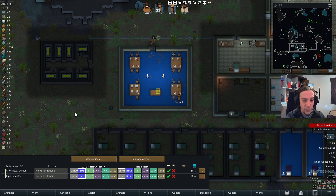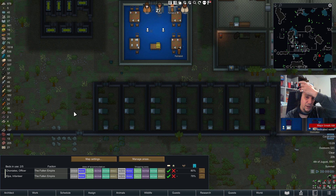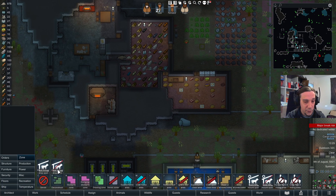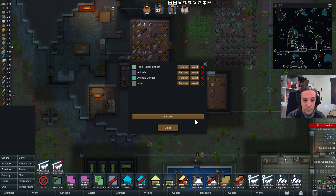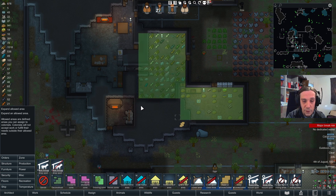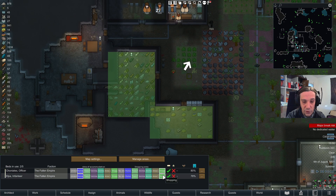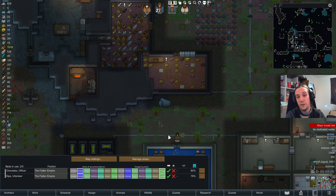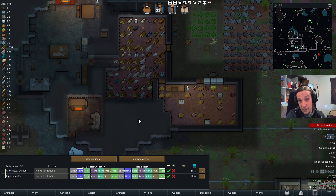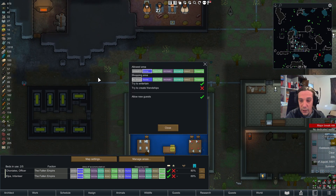That sums up pretty much everything necessary to know about guest-keeping. You can also set up shopping areas. Shopping is a simple mechanic where you designate certain zones for shopping. If you designate your guests to use these shopping areas, they'll go there and if they see something they like, they'll leave money and go home with it. Don't designate anything in your shopping areas you might want to keep. You can also set defaults for accommodation zones similarly.